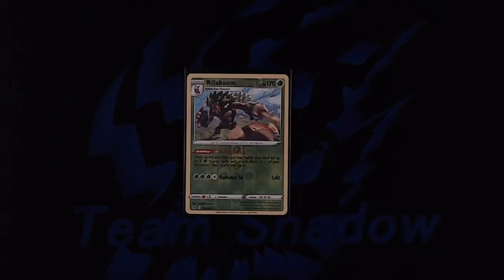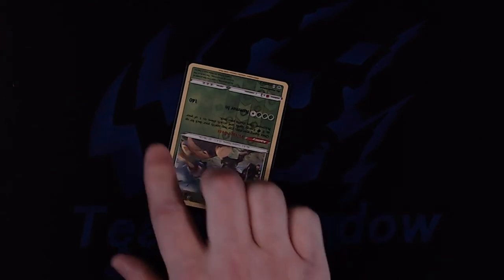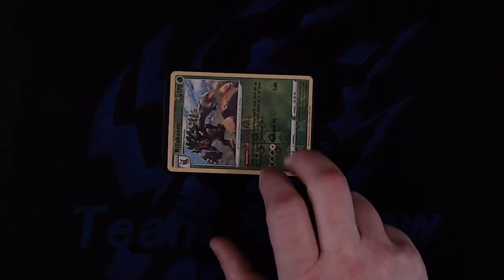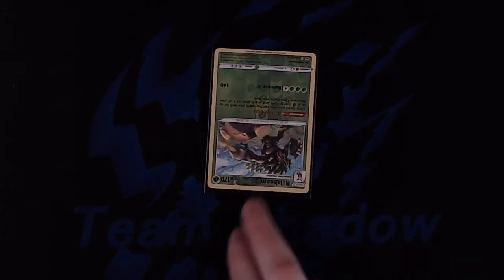Your Pokemon can have up to three status conditions at any given time. Your Pokemon can either be asleep, confused, or paralyzed, but it cannot be more than one of those at a time. So whatever happens last takes effect. If your Pokemon is put to sleep and then it's confused, it's going to remain confused.